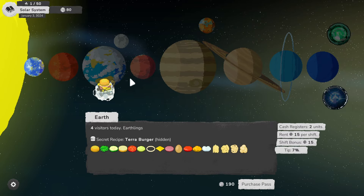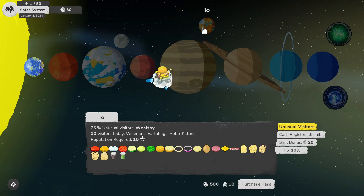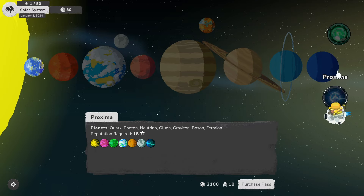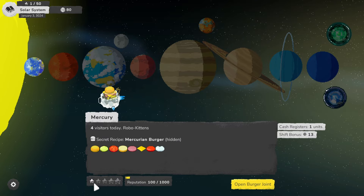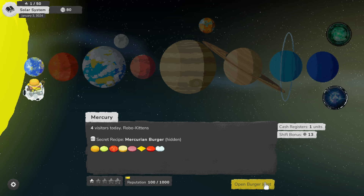Purchase pass — we need 120, so we can't afford to go anywhere yet. Some of these require reputation as well — 2,700 to get out to Sirius — that's a whole new system with its own multiple planets! There are a lot of planets in here. Back to Mercury: we have one star. We need 120 to get to Venus and meet Venerians. So we are going to take a regular shift — the only one we can do. Four customers now, so we should be able to make more money.